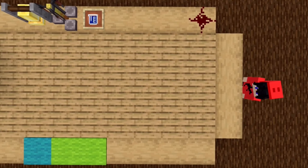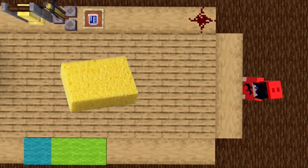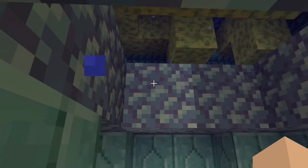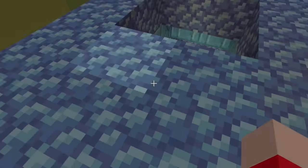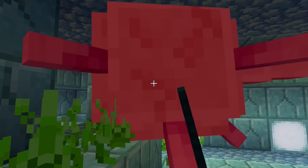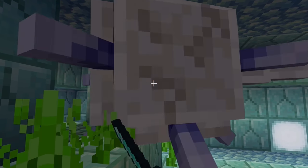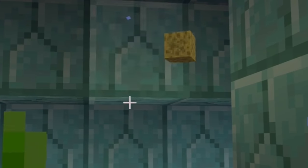Last but not least, sponge. The sponge in Minecraft is not an organic sponge like the Minecraft coral blocks, but is more like the manmade synthetic sponge you find in kitchens. Minecraft sponges can also be found in ocean monuments, so it's quite accurate. Minecraft sponges can also be found when you kill an elder guardian, which is quite weird. But anyways, sponge is a sponge.